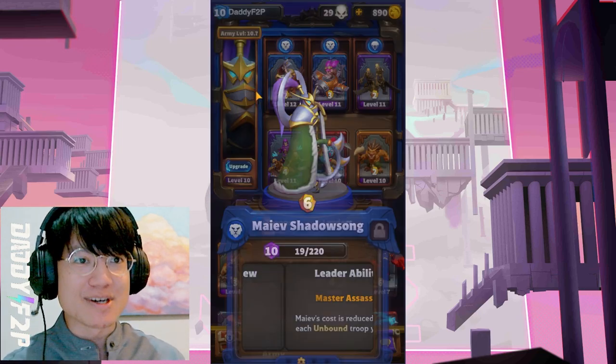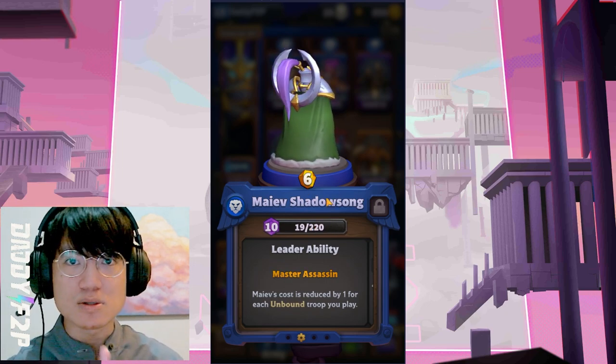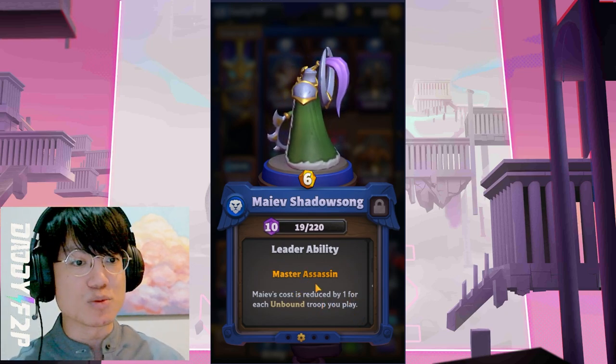Today I want to showcase Maiv Shadowsong - she's probably one of the most expensive, if not the most expensive unbound unit in the game. She costs 6 gold just to play, but because of her leader ability, Master Assassin, her cost is actually reduced by 1 for each unbound troop that I play as well.